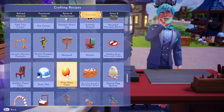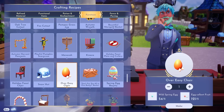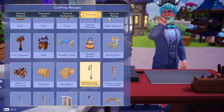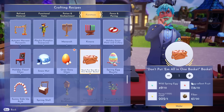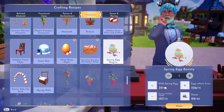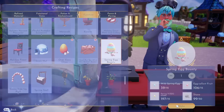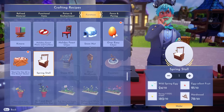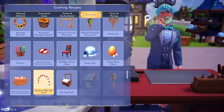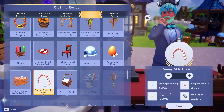Go to the furniture tab and scroll down. The over easy chair takes five wild spring eggs and five eggcellent fruit. The don't put them all in one basket basket takes 10 wild eggs, 10 from the bush, and five that you have to grow. The spring egg bounty takes 15 wild, 15 bush, 15 planted, plus 50 stone. The spring stall takes 10 bush, 10 wild, and 10 planted with 20 hardwood. The sunny side up arch takes 25 wild eggs, 25 bush, and 25 planted ones.